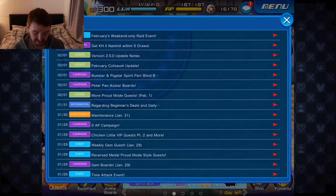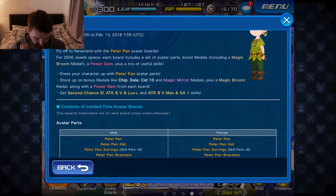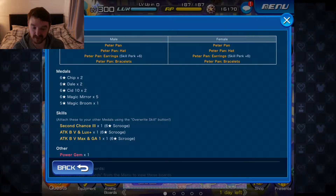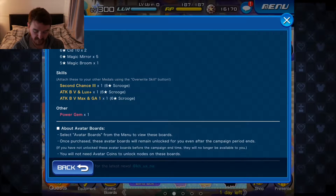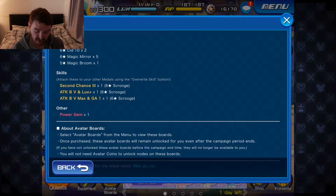Problem request — you know what they are. Peter Pan avatar boards: you get Skill Pack Plus 6, which is pretty good if you haven't got it already. The skills are Second Chance Free, Attack Boost 5, Looks Plus, Attack Boost 5 Max, and SP Gauge 1. Attack Boost 5 Max and SP Gauge 1 and Second Chance Free is really good, especially if you don't have either of them.